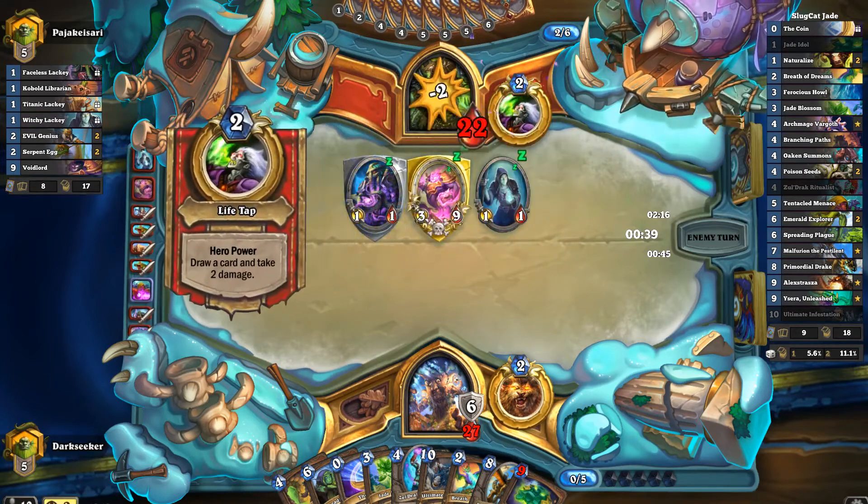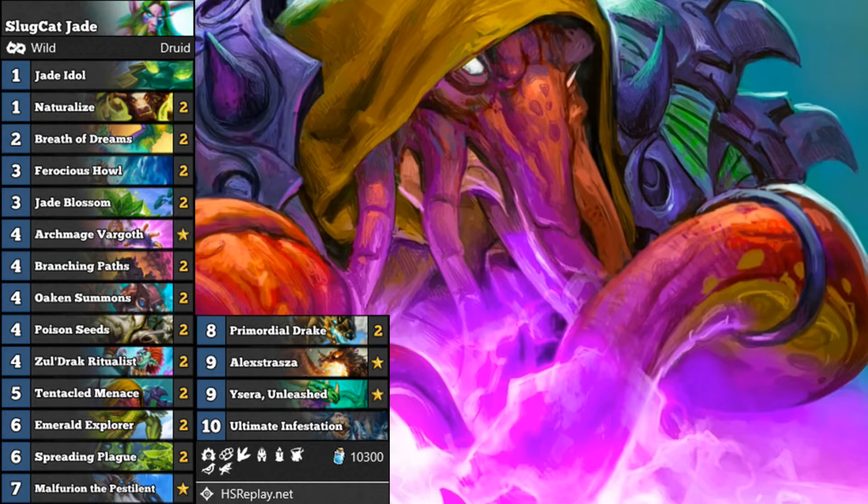Turn 6, 1-cost Voidlord. What deck am I playing today? I am playing Slug Cat's Jade Druid with my favourite card in the game, Ysera Unleashed, featuring 2 copies of Tentacled Menace.